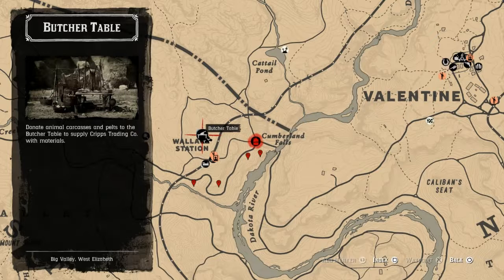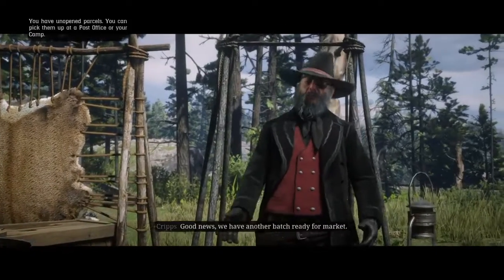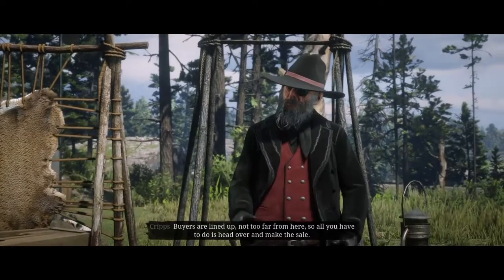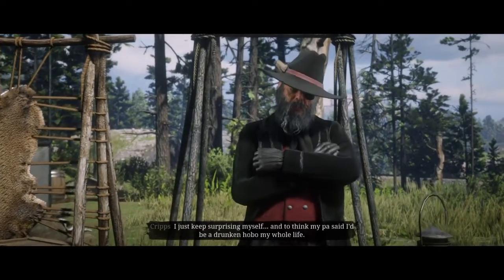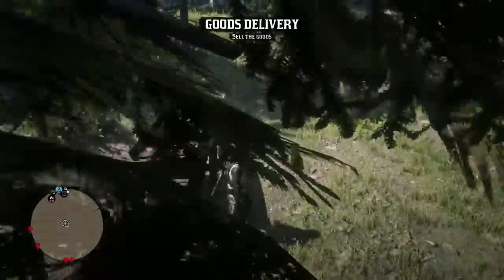When you've done that, load up the game. You want to get your camp to spawn in here at Welly Station, as you see there on the map. Then go up to your trader table at camp and start off with local delivery.